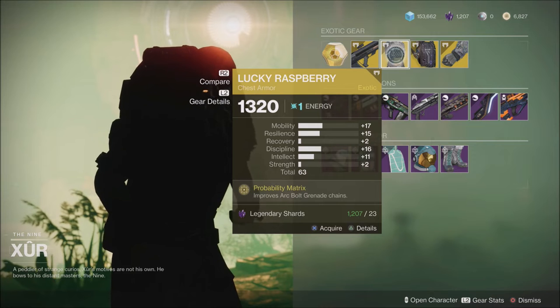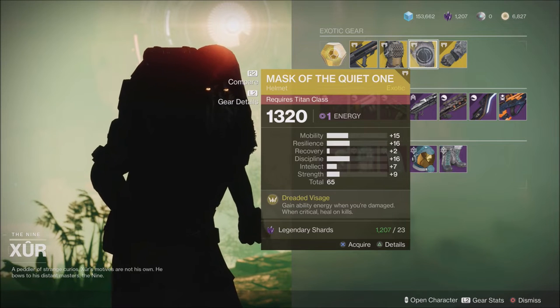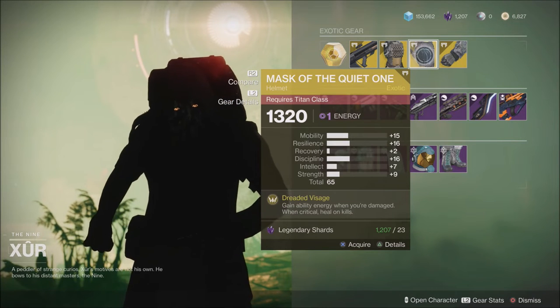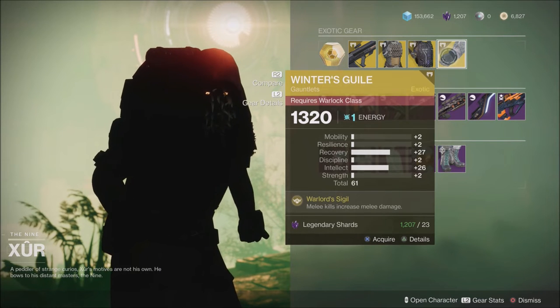The Lucky Raspberry, which improves your arc bolt grenade chains. Also the Mask of the Quiet One, which grants ability energy whenever you're damaged, when critically healed, or on kills. Also Winter's Guile — melee kills increase your melee damage.